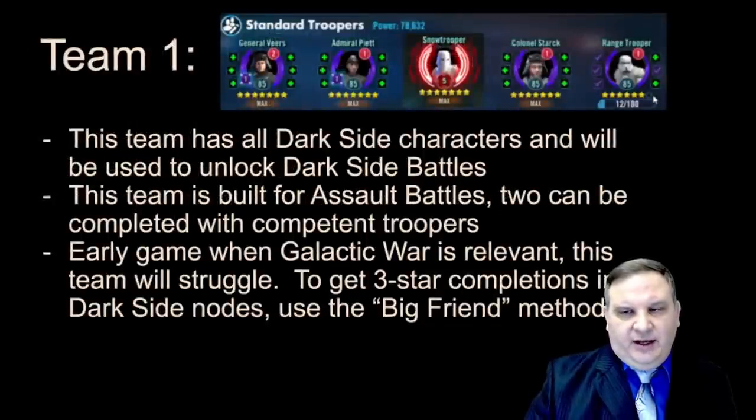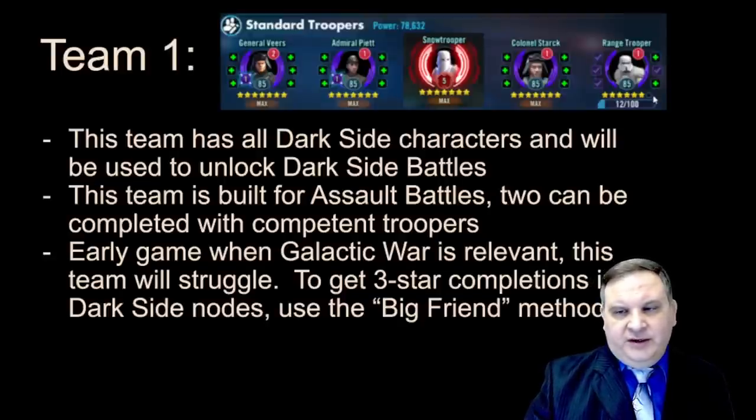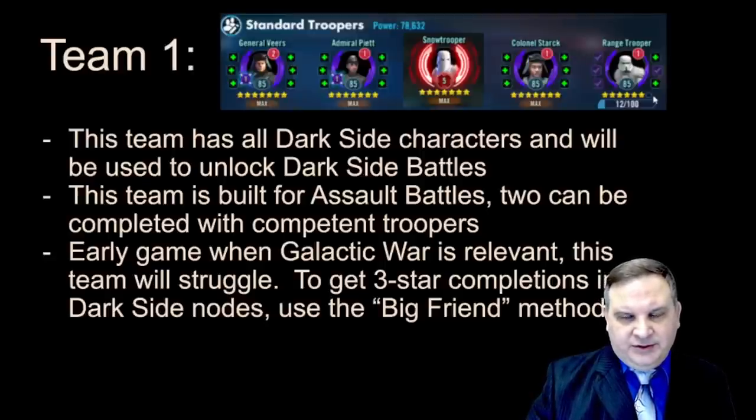The first team we're going to work on when we start the account is Imperial Troopers — they are just too good, and we're always going to try to build those. With one Relic on an Imperial Trooper team, you can quite easily do Assault Battles. The Assault Battle events give you Injectors and Injector Handles used for relicking characters — they're not easy to get, and if you have to farm them for every character you relic, it's super time-consuming. The more Assault Battles we can lock down at Challenge Tier 1, the easier it's going to be to snowball the account. These Troopers do two different Assault Battles, so we're going to build them first.